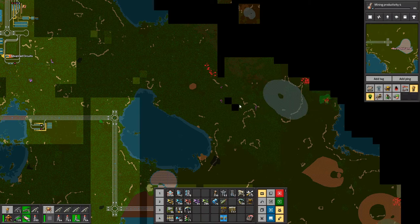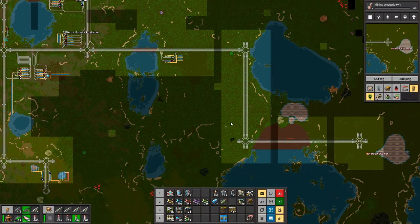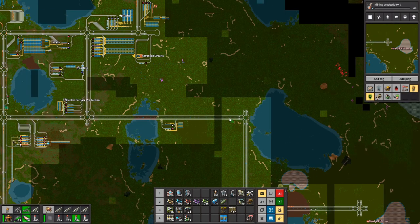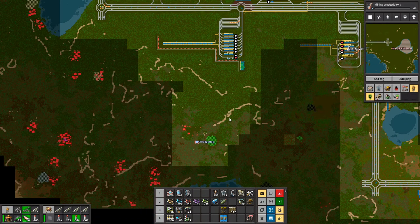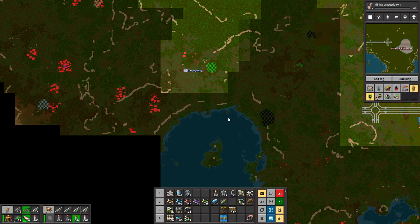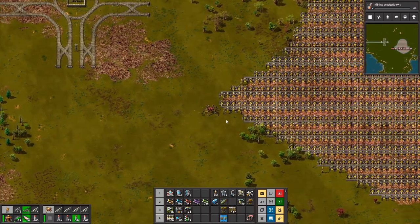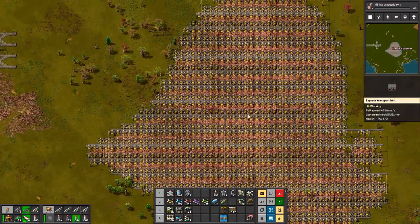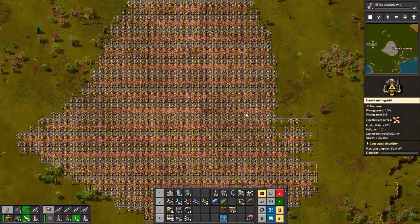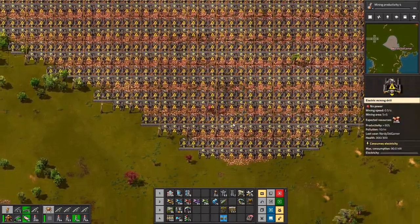I'm going to try and get this uranium just down here because I can run a belt from this one - it doesn't have to be too far. Between episodes I put down all these miners on this patch, so that's also more or less ready to go. And there are a few missing.